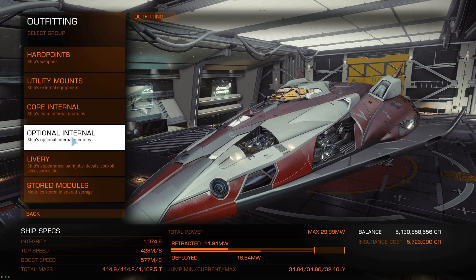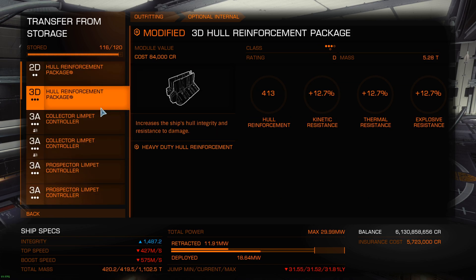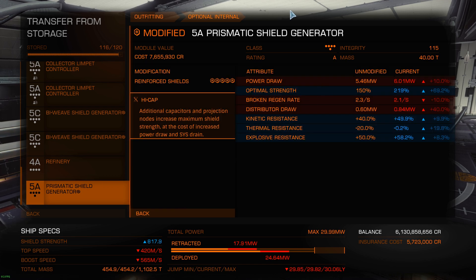I'm here with my FDL in the optional internal outfitting - have a look at my prismatic here. I have the reinforced shield modification with the ICAP experimental. So what it does: the power draw is increased, the broken regen is increased, and distributor draw is increased. The important stuff is the optimal strength that boosts the shield capacity, and some acceptable bonus to resistances. I have a grade 5, so with that, if I equip the shield alone, it's going to give me 817.9.